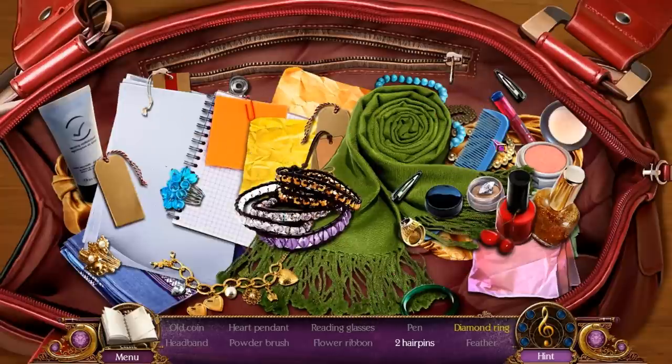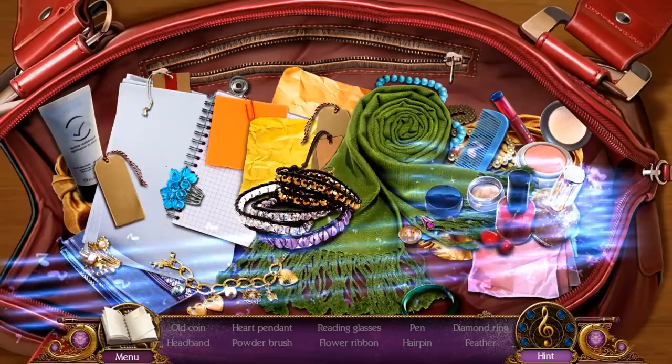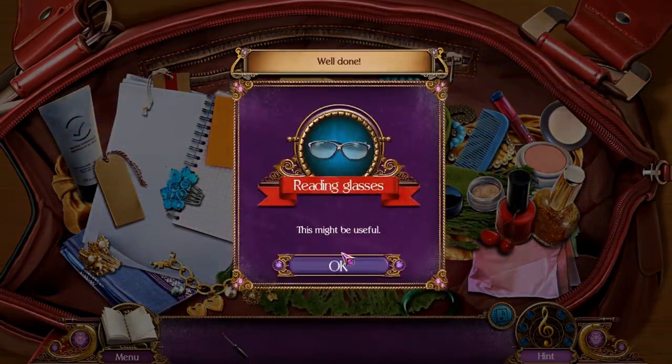A pen. Hairpins. And the diamond ring is kind of hard to find — you want to open up this cover-up, which has the diamond inside. I don't know who keeps the diamond for their ring inside a cover-up, but apparently Dana does.